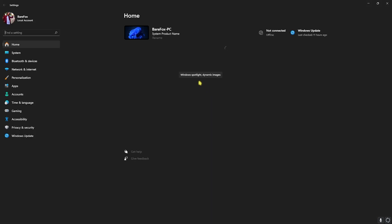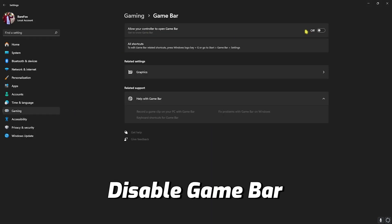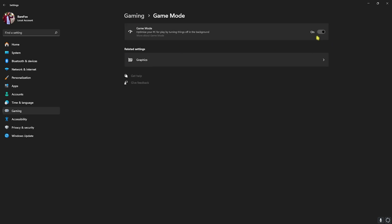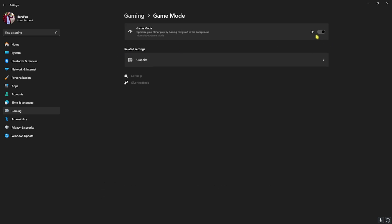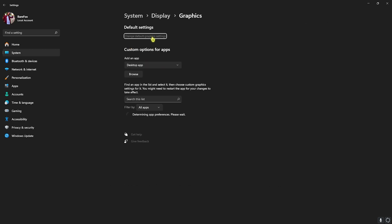Step number one is the essential Windows settings. Search for Settings on your PC, go down to Gaming, head over to Game Bar and turn it off. Game Bar turned off will consume less memory and CPU usage and ultimately help you gain extra FPS. Go back to Gaming, head over to Game Mode and turn it on. Game Mode will optimize your PC by disabling unwanted applications and notifications in the background, allowing you to gain extra FPS.